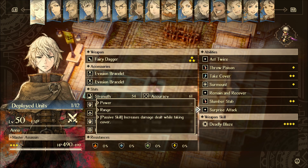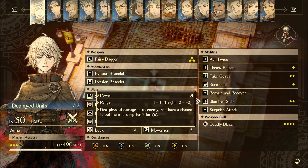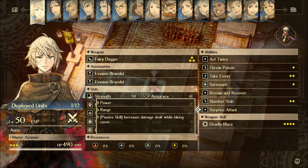Next up is Surprise Attack. It says: increases damage dealt while taking cover. Basically, when you stealth up and then the first ability or attack you do to an enemy deals more damage because of Surprise Attack. It's a great passive that synergizes well with her — not every passive in the game is amazing, but that one's solid.